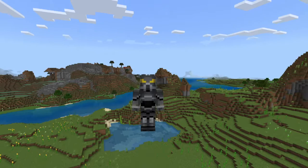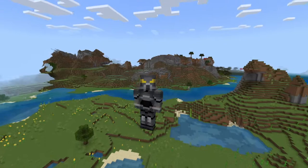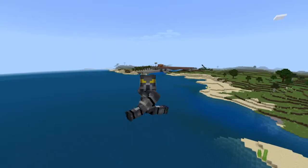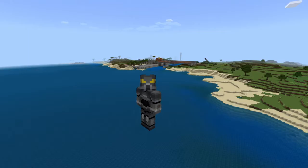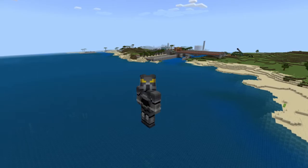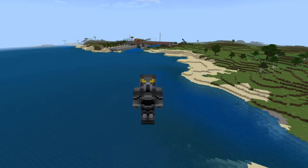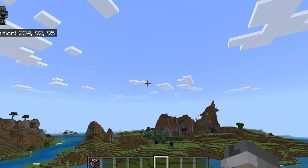Hey everybody, what's up, it's Shadow here. Today we're back, and let's go ahead and address the elephant in the room — I'm in a new world. I decided, since Caves and Cliffs has come out, I might as well start a new world. You can see I have a behavior pack where I can load structures in. I've placed some builds and have everything saved, so don't worry. I'm not sure yet about letting people come on and build, but let's get into the tutorial.